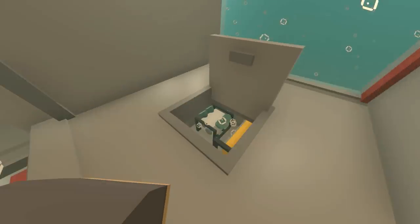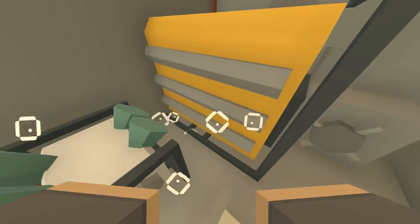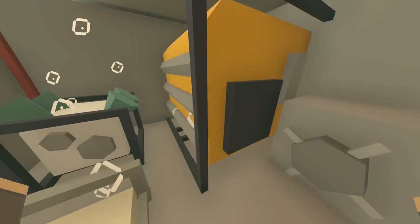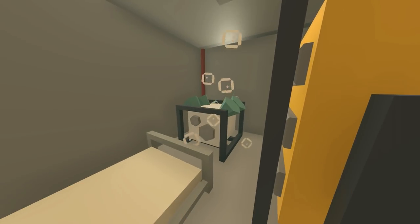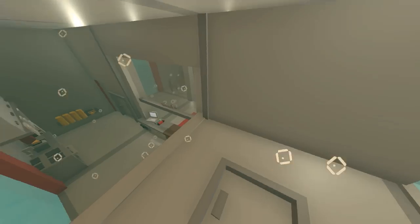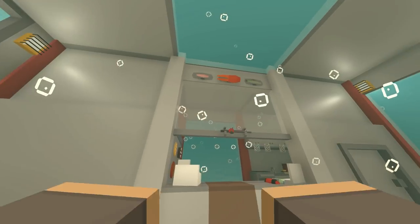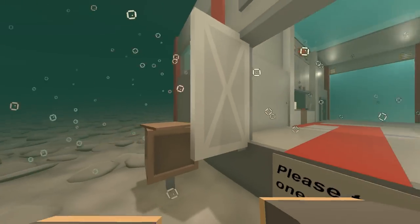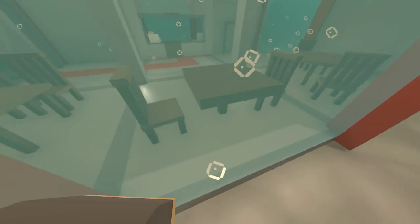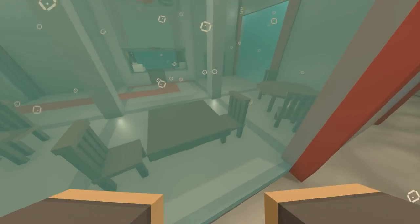Up here we have a metal hatch - this is probably the most important part of the restaurant. In here is where I keep the generator, the oxy generator, a locker to store stuff like money, and I also have a bed down here so I can respawn if anything happens. If this turns off, everyone will die - so we've got to keep both of these on. It's very similar to my sky shop. Outside, we've got a bunch of glass showing into the restaurant - looks super cool. This is also my romantic table for two.